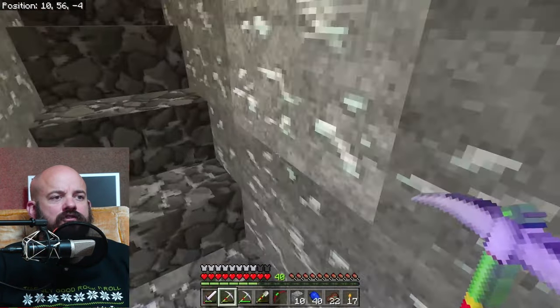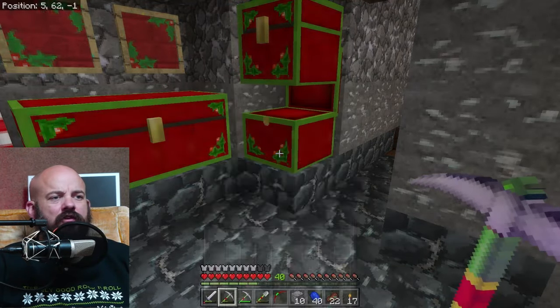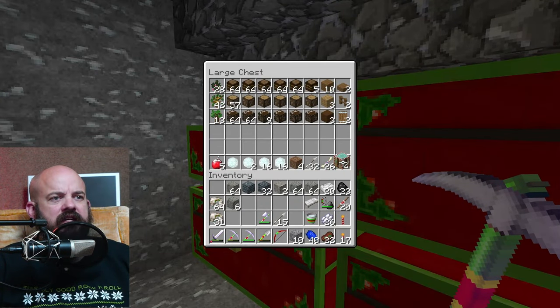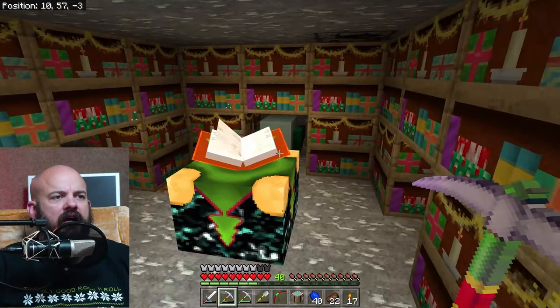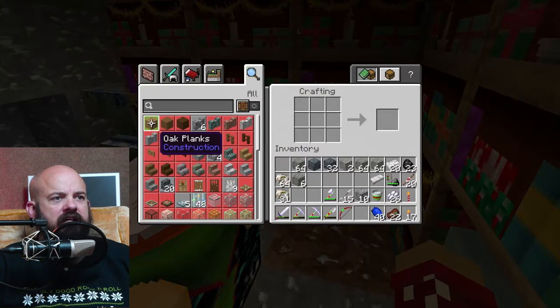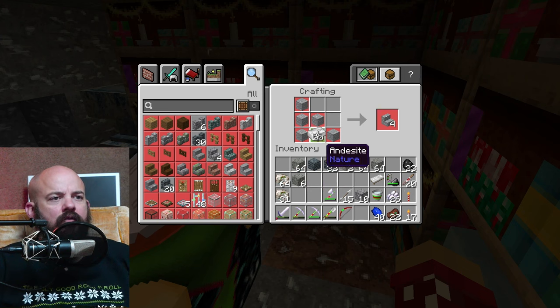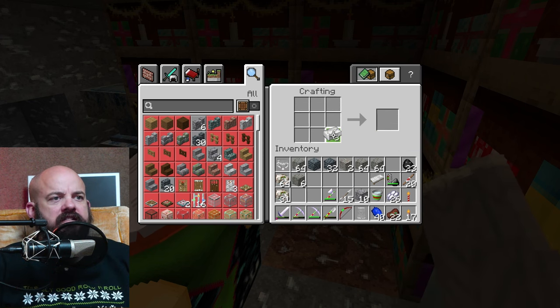We don't have a crafting bench down here, which feels kind of dumb. There's a bunch of extra crafting benches in our wood chest, so let's take one of those and put it down here where it will be useful. We're making pants, a helmet, and a chest plate. We can make the pants and helmet at the same time, and the last eight iron can be our chest plate.